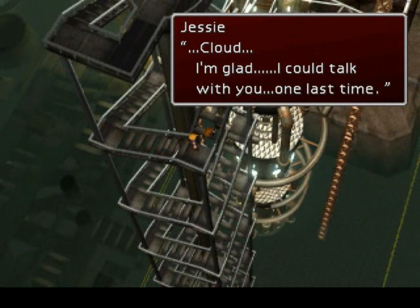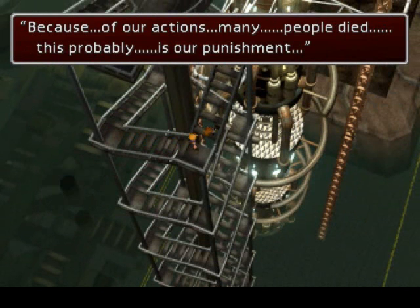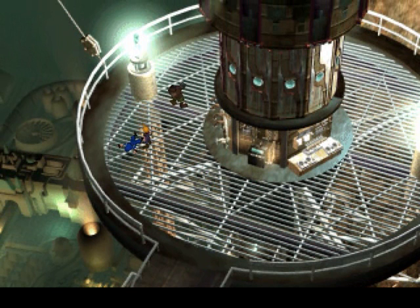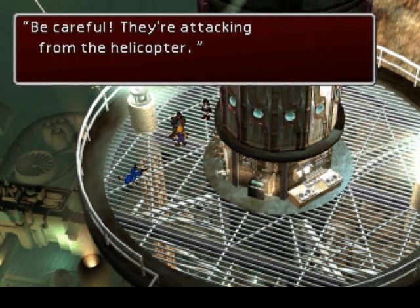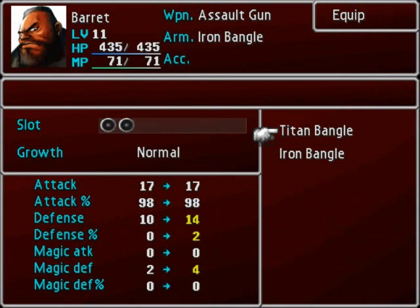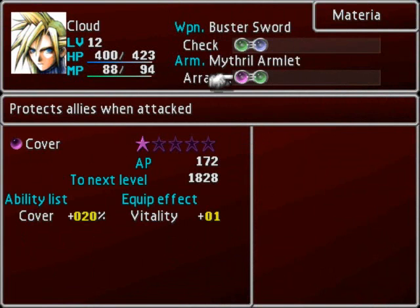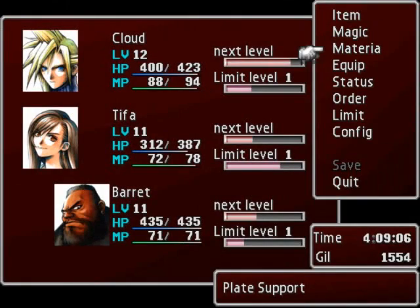Cloud, I'm glad I could talk with you one last time. Don't say last — because of our actions, many people died; this probably is our punishment. We're almost to the top of the pillar. Barret! Tifa! Cloud! You came! They're attacking from the helicopter — better equip ourselves before they attack in full force. We only just recently got Barret back. I don't have a Mithril Bangle, so a Titan one will have to do. I'm actually gonna take off the cover materia from Cloud and put it on Barret instead — he's a bit tankier, so he should provide some cover defense.